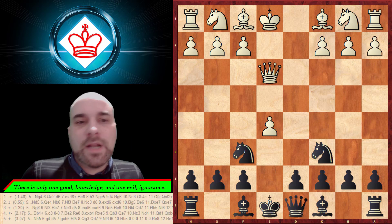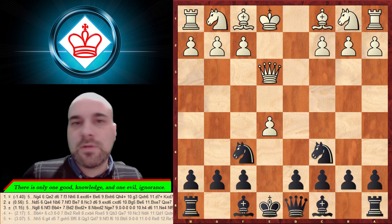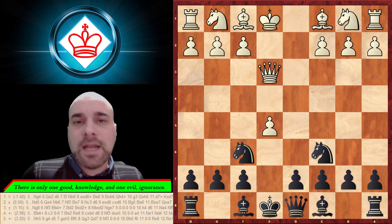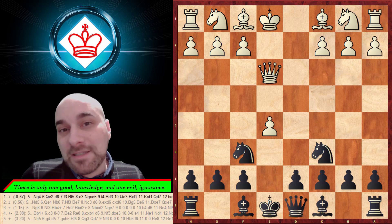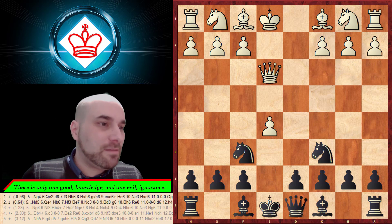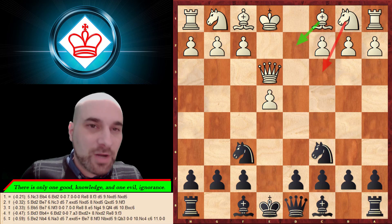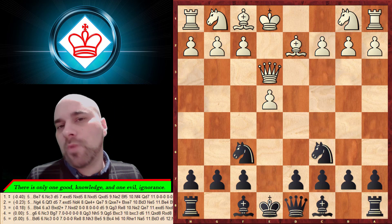The best way to learn this theory is actually to play a lot of games. You're going to lose many games with the black pieces, and after that you'll remember the theory — sad but true. Alternatively you can watch this video ten million times to remember everything. The more normal move — the second most popular after knight c3 — is bishop on d2.